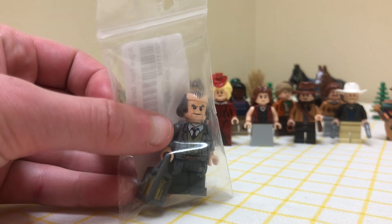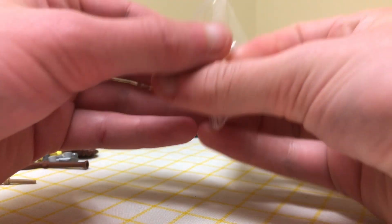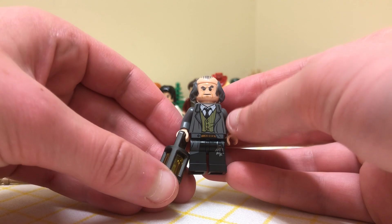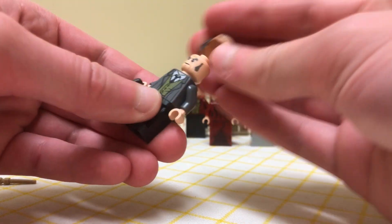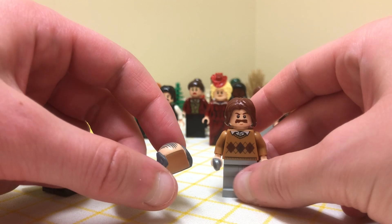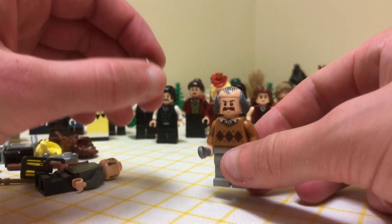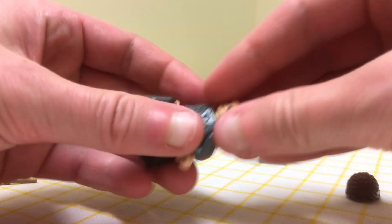Next I'm opening this Harry Potter Argus Filch minifigure — about eight dollars — which is going to help with two minifigures. I've seen someone use this head and hair combo for Pearson, who is the gang's chef. It would be perfect if the hair were brown, but it's better than what I've been using since Pearson is known for being bald on top.